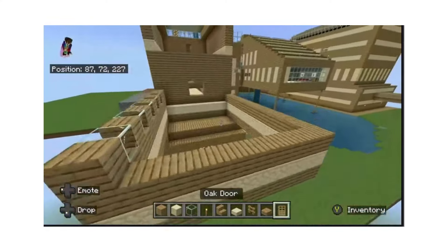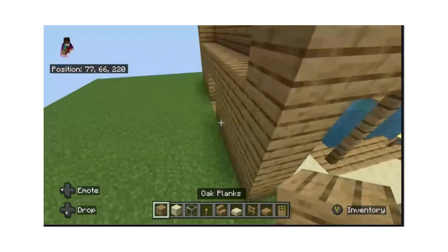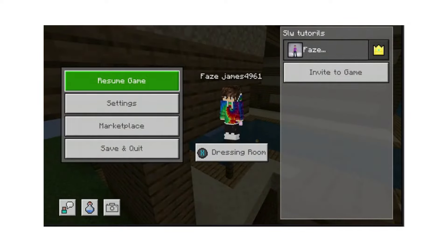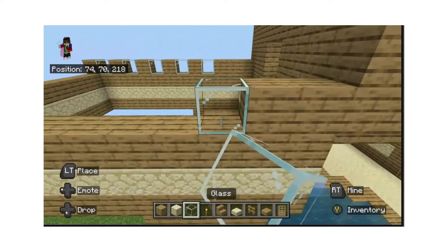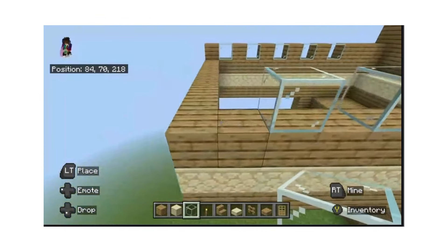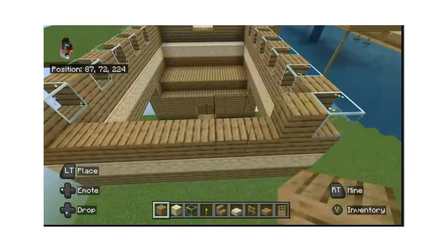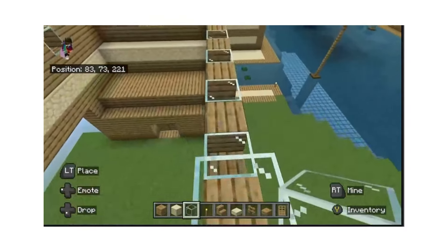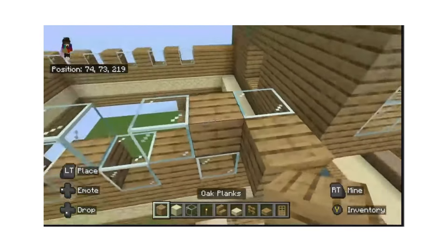We are 15 minutes in. Okay, the thing with the glass on this side — you want to go two and then have the glass, so you should have three four five six glass on this side near the wishing well. This pattern goes up three high, so do not go more forward than that.